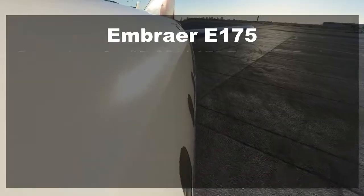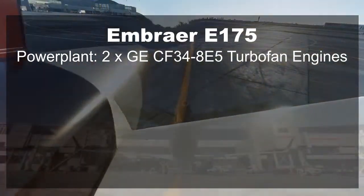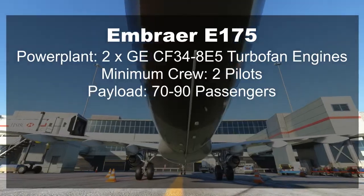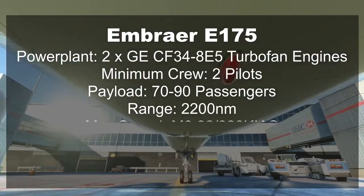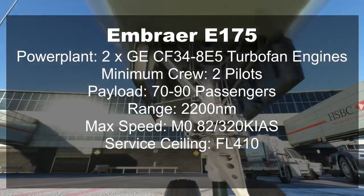The Embraer E-175 is a regional jet powered by two GE CF34-8E5 turbofan engines. It has a minimum crew of two and seats 70 to 90 passengers, with its bigger brother the E-190 seating between 100 and 120 passengers. It has a range of up to 2,200 nautical miles at speeds up to Mach 0.82 or 320 knots, and a ceiling of flight level 410.